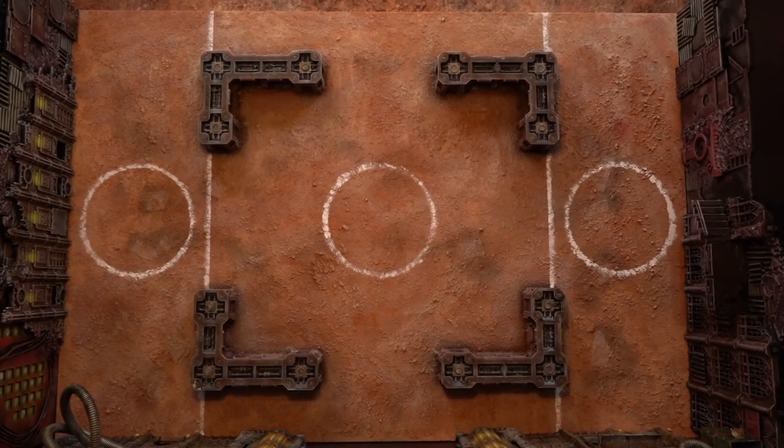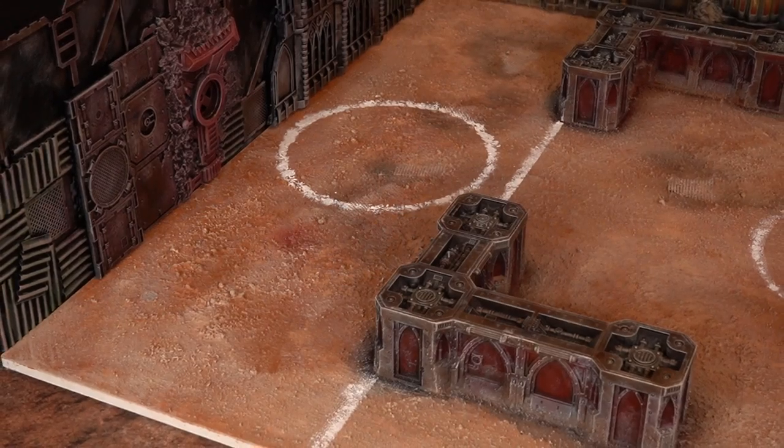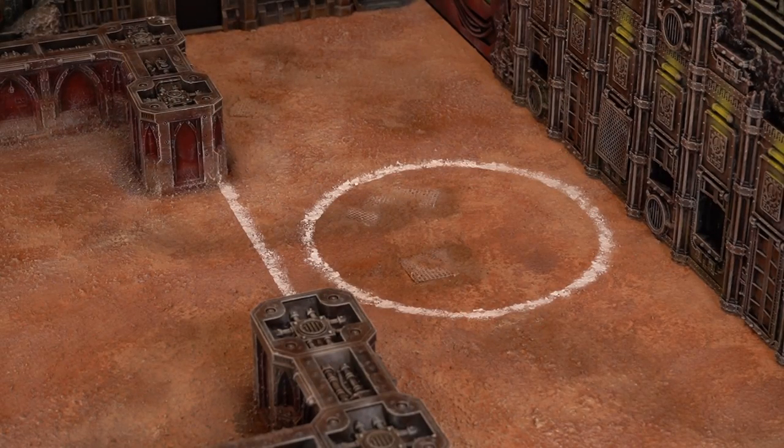Just to be clear, the scoring zone is within the inside of the white circle and not on the outside edge. The zone mortalis walls are just for blocking line of sight, and they can be scaled but offer no defensive bonus if models are on top. They do offer some nice cover for models wanting to maneuver around the arena though.